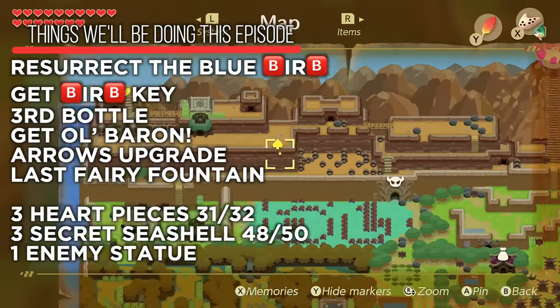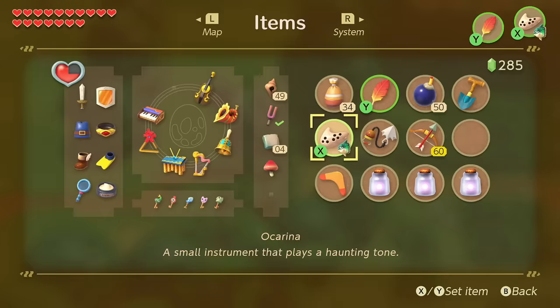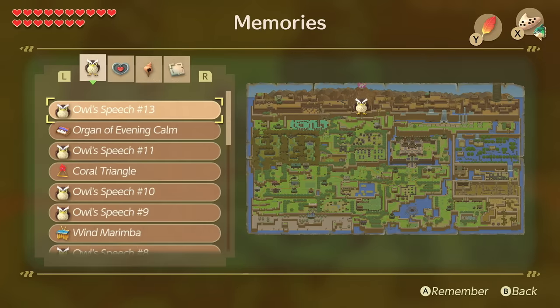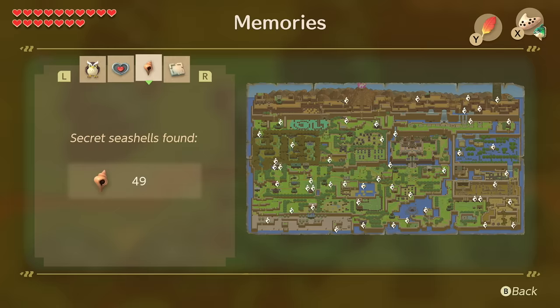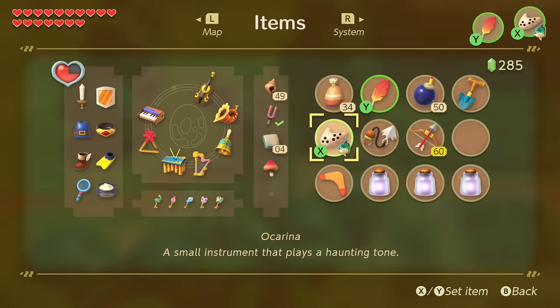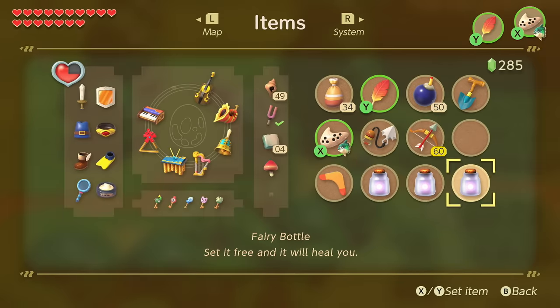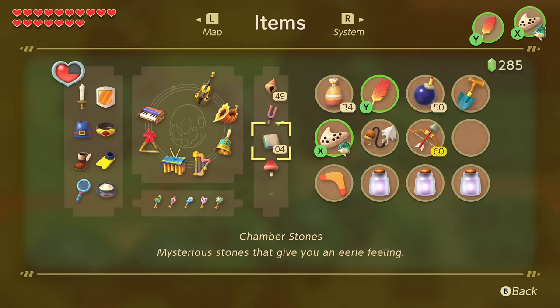In this episode we're going to cover everything you need to do before going into the dungeon, and then the dungeon itself. If you've been following along with the let's play, we have pretty much everything: 31 of 32 pieces of heart (the last one is in the last dungeon), 49 seashells with just one more to get right outside the last dungeon, all upgrades, all three bottles. The only things missing are the last fairy rod, the excessive chamber stones, and the training game.